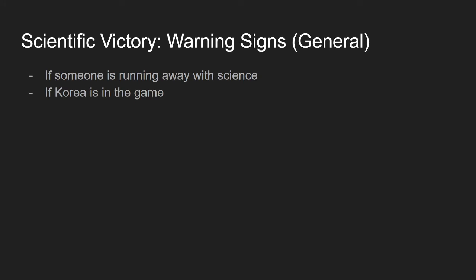In terms of warning signs — more generally, if someone's running away with science, they're going to be a threat to win a science victory. If Korea is in the game, they're just generally always going to be a pain — they're really good at science and you'll always have to be wary of them potentially getting a science victory.